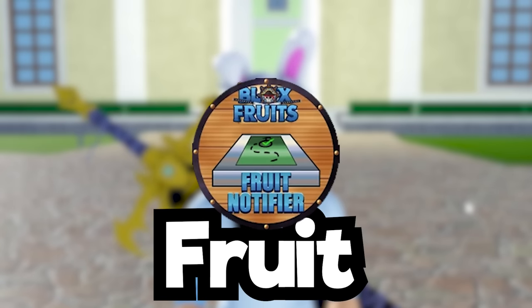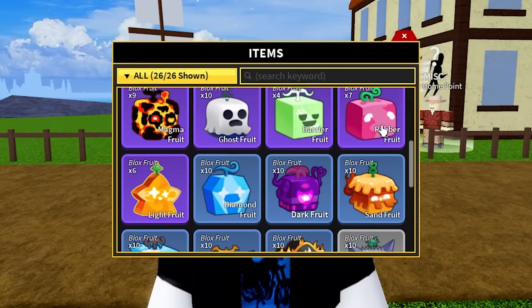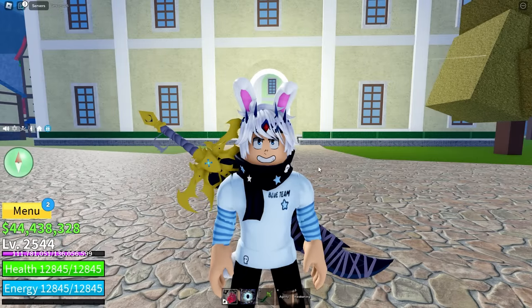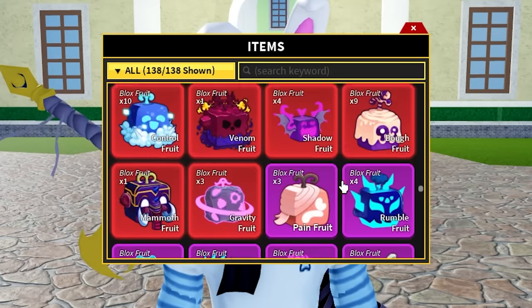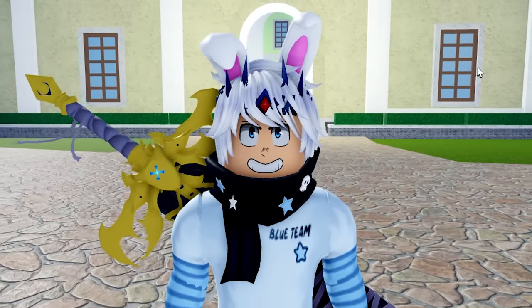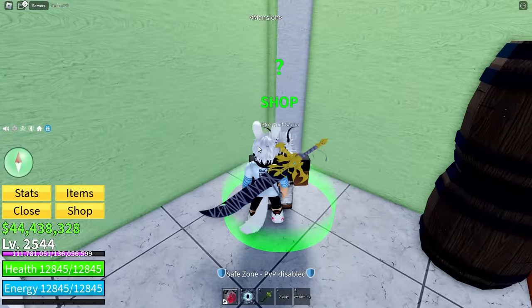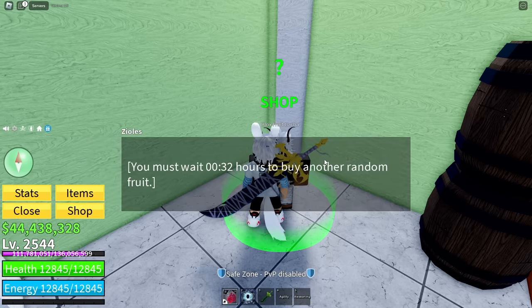The Ultimate Devil Fruit Notifier Challenge. We're going to take everyone's favorite Bacon Hair, the main Bacon Hair account, and put him up against my main account, my most wealthy account, the Magic Bus account itself. First Sea versus Third Sea - who is going to win? Let me know in the comments. Send your prayers for the Bacon Hair because the Third Sea should give better Devil Fruits, so he's going to need them.